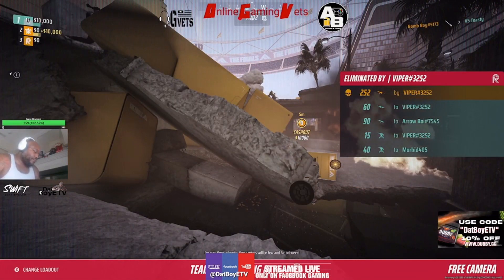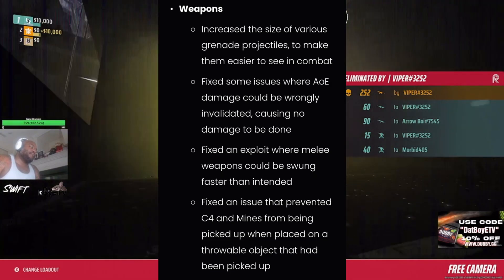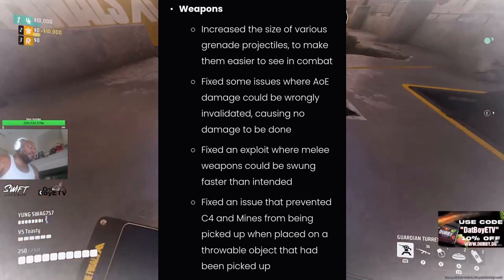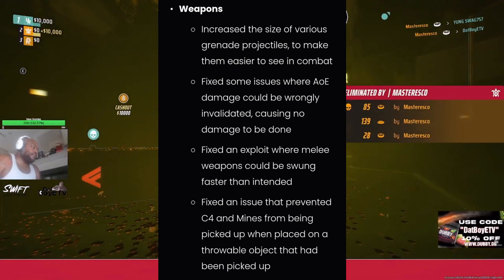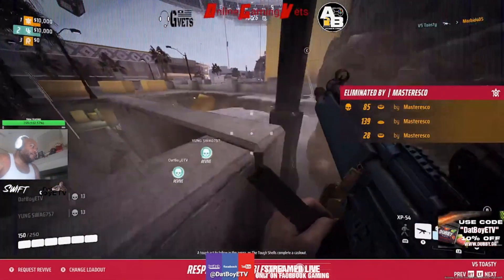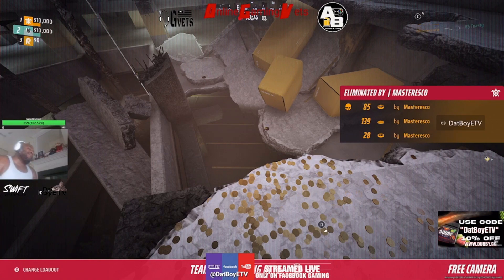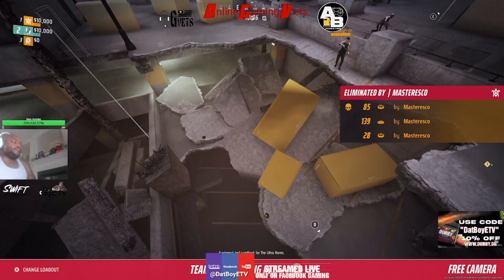Finally, we're going to talk about weapons. They increased the size of various grenade projectiles to make them easier to see in combat. They fixed some issues where AOE damage could be wrongly invalidated, causing no damage to be done. They fixed an exploit where melee weapons could be swung faster than intended — that's probably why melee players were out here destroying folks. And they fixed an issue that prevented C4 and mines from being picked up when placed on a throwable object that had been picked up. Notably, there are no changes to specific guns in these patch notes — this patch seems more focused on fixing visuals and making sure everything is working correctly. Make sure to check out the full patch notes in the description.